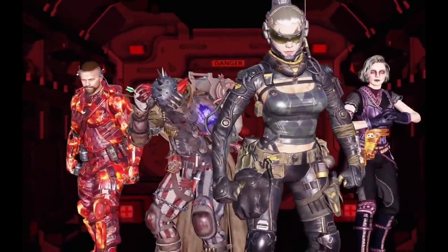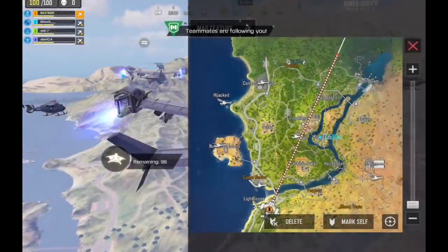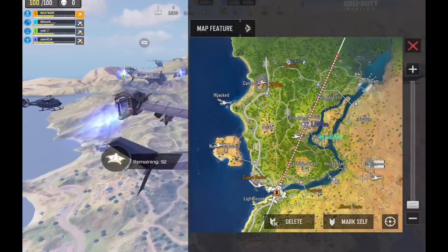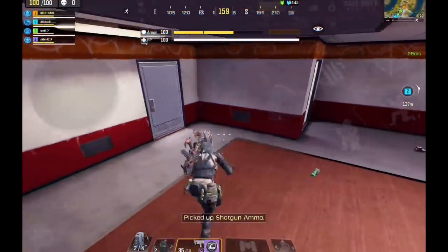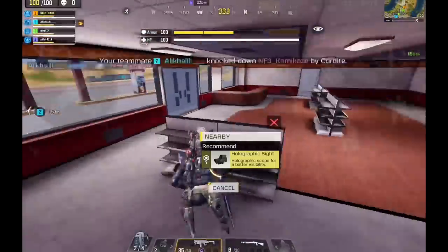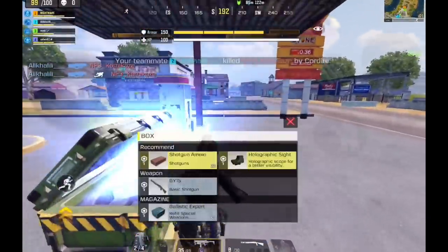I really wanted to land on the construction site, especially since it had a helicopter there, but I went with my team on this one. I've been landing on construction site for the past 10 days — yes, it's fun — but it can be good to land on other places and get familiar with the buildings, because you'll find yourself forced to take fights there and when it happens you'll be ready. My teammate killed two players at the start and I ran into the other two as I finished looting, so I was ready.